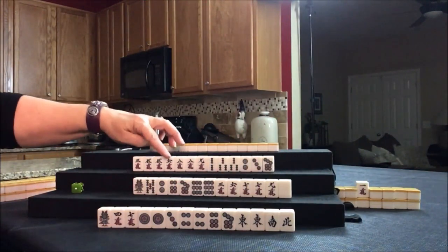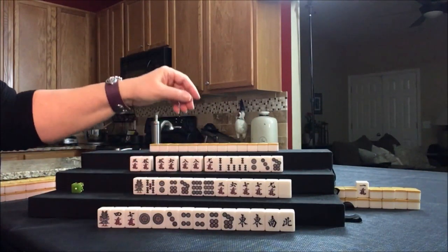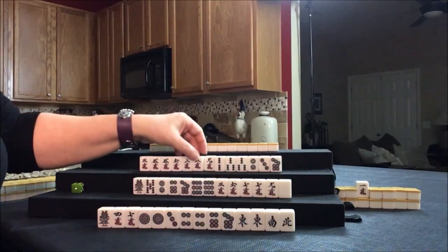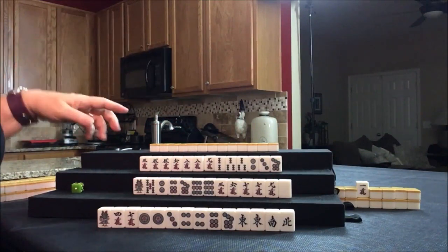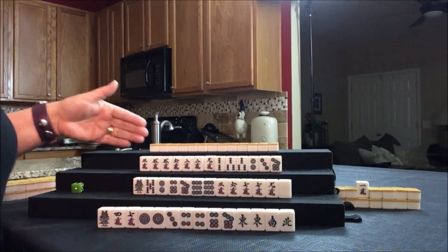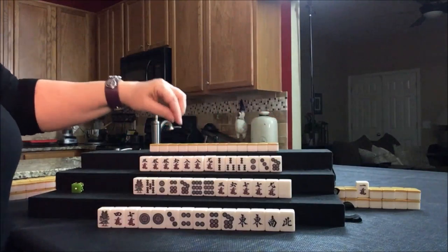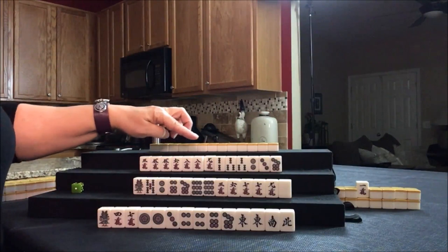Now let's look at the hand for West. We have potential chi, potential chi, a pair, more potential chi. If we discard this nine crack, we could play pinfu, tanyao, and riichi. Any concealed hand, if you make it to tenpai — ready to win — you can riichi. If we get rid of the nine and play all two through eight, that's called tanyao. That's a nice yaku. We have all threes and two crack is Dora.